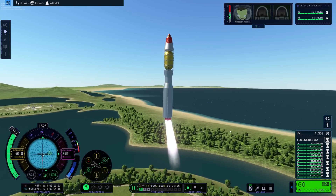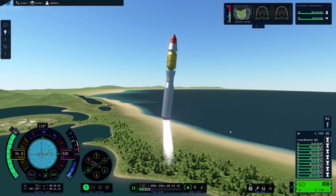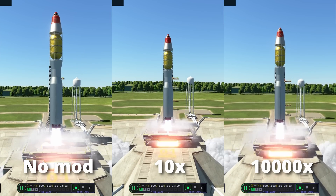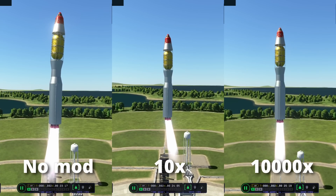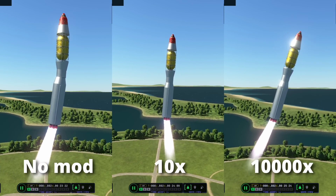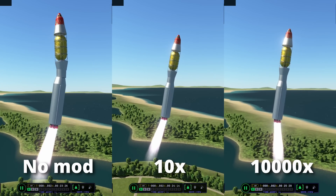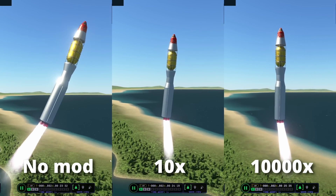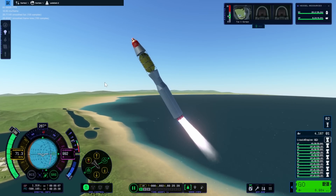But what would happen if you increase the joint rigidity 100 times? Let's find out. Here we go with the same rocket, but this time it's actually 10,000 times the joint rigidity. As you can see there is still some wobble here, so I'm not exactly sure what is happening with the joint rigidity calculations in this game — it obviously needs some work. You can work with 100 times or 10,000 times, just pick one that you like. I hope this video was helpful — have a great day!